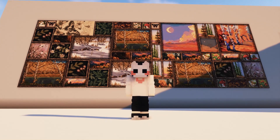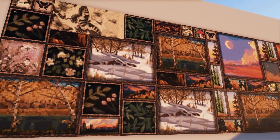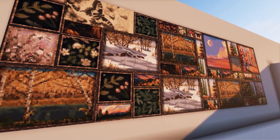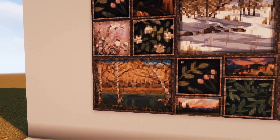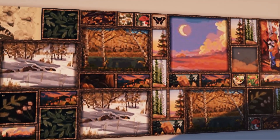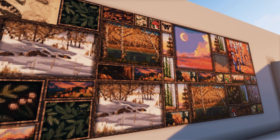So this resource pack is simply called Cottagecore Paintings. No Optifine required because it only changes the textures of paintings into these aesthetic, gorgeous cottagecore-themed artworks. So we have some pumpkins, some leaves, flowers, autumn forest. All of these beautiful paintings actually look good in any season, but I just feel like this pack really shines on autumn-theme builds.